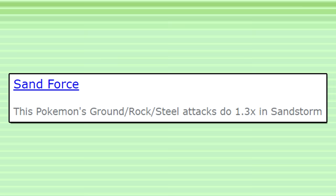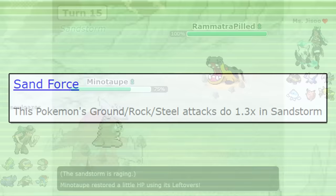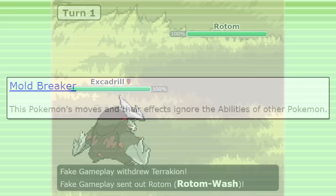Even without Sand Rush as an option, Sand Force is a great alternative. This boosts ground, rock, and steel-type attacks by 1.3 times in the Sandstorm, which really enhances Excadrill's damage output, allowing it to pressure common enemies like Ferrothorn. Excadrill is one of the few good Rapid Spinners in the format, which is very important — Defog and Heavy Duty Boots did not exist back then. Mold Breaker is also a great ability option; this ability ignores the effects of all other abilities, meaning you can Earthquake a Rotom-Wash with Levitate and just completely ignore Levitate's ground immunity.